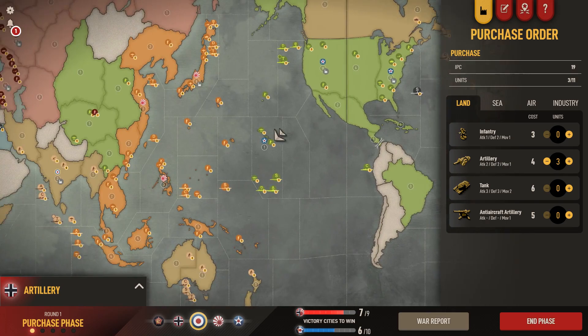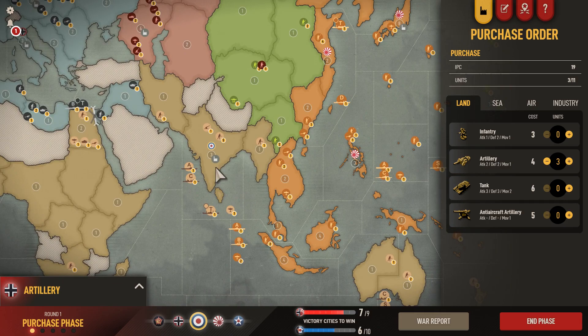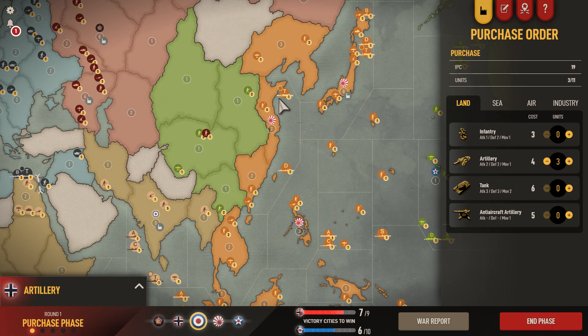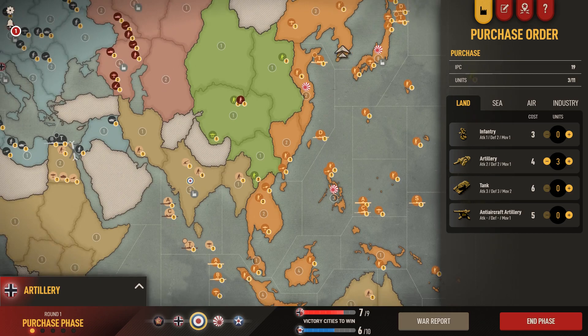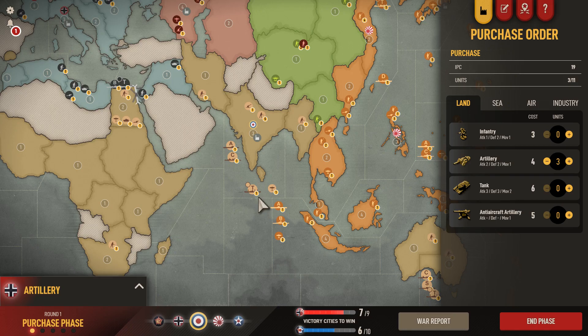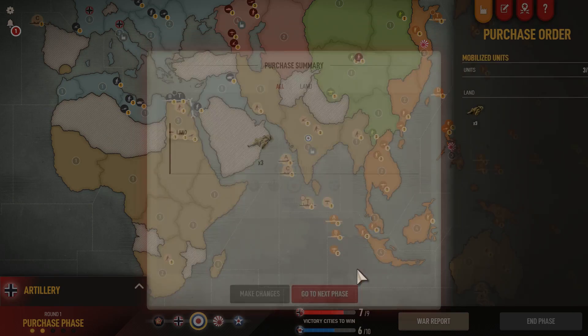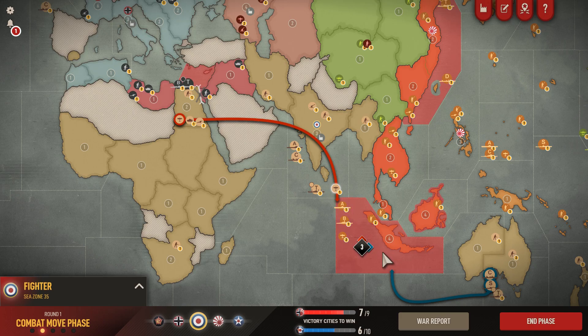Me personally I like to attack. Another option is to go for this transport and destroyer - the aircraft carrier and cruiser should be enough to take that out. If you take out this transport you're slowing the Japanese down because they want to be transporting troops quickly into Burma or nearby to put India out of commission. But me personally I always go for this attack. We'll end the phase there and go for it - throwing the cruiser, throwing the sub. We have to take this fighter out of Egypt because the odds are going to be against us if we don't.